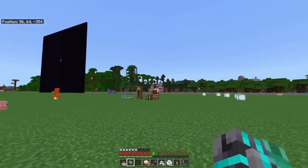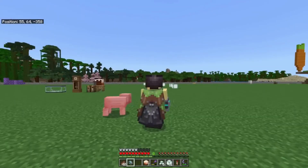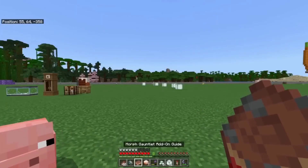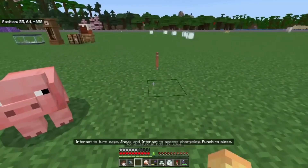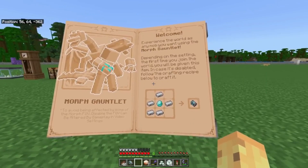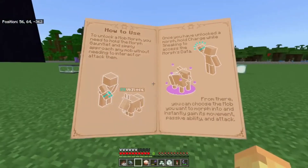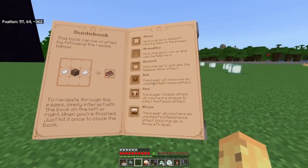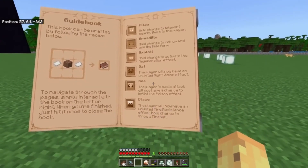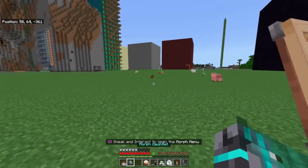Last but not least, we have the Morph add-on. This one allows you to transform into various mobs using a morph gauntlet. Upon loading the world, you're given this gauntlet which lets you change into different creatures. It's a fun way to experience Minecraft from a new perspective. The Morph add-on has been a hit among fans, especially those who enjoy multiplayer settings. It's a great way to goof around with friends and add a new layer of excitement. However, some players have noted that losing the morph gauntlet upon death can be a bit frustrating.